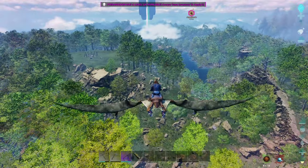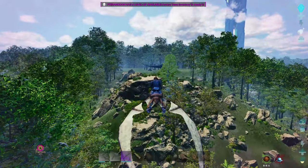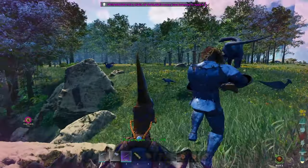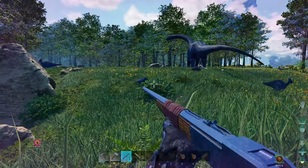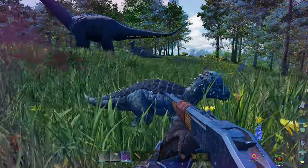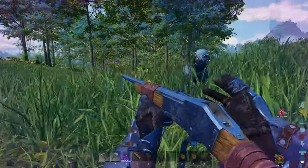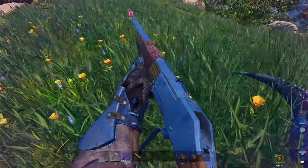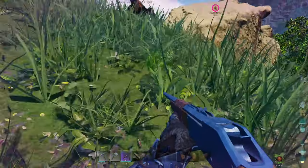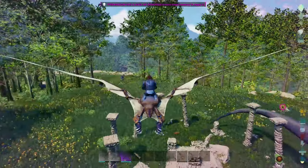We can hopefully find something down here. I see raptors. Let's just go for the packy — or I could just take out a parasaur. I don't know what level that packy is. Oh yeah, it's mate boosted. Let's not pick a fight with something that can knock us out.